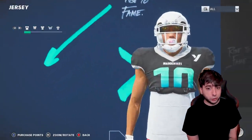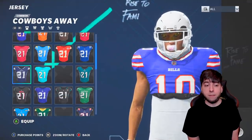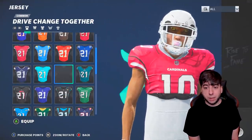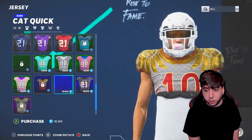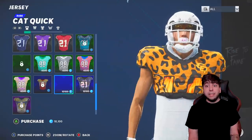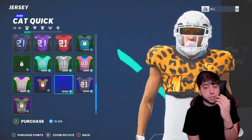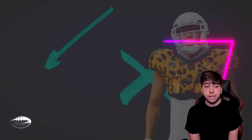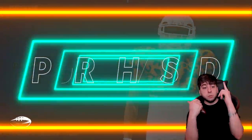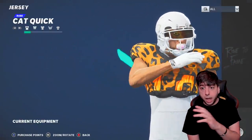Next let's go ahead and see what we could do with his torso, starting with the jersey. I don't want to get an NFL team's jersey. This one I unlocked at rank 32. Whoa — that matches our visor too, because look, we got like the leopard print visor. I didn't even do that intentionally — ten thousand points, let's go ahead and scoop that up. Look how clean that is — that's beyond clean.